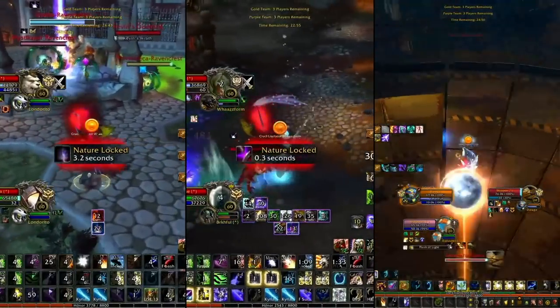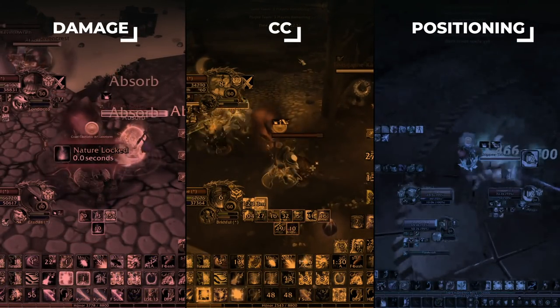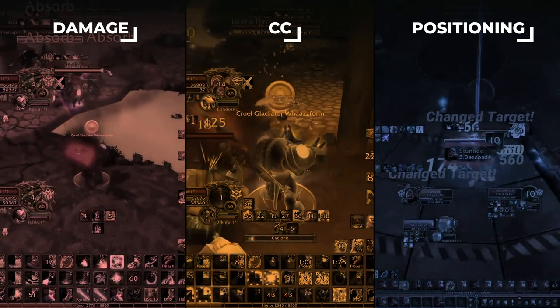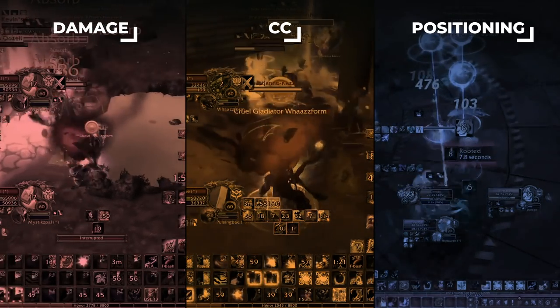As a caster in Arena, there are three core concepts to master: damage, CC, and positioning. Most players will find it difficult to succeed at all three, which is understandable, since sometimes you can get away with only mastering one of these concepts. But when your class excels at everything, you might as well master it all.